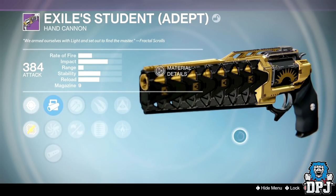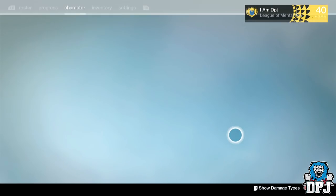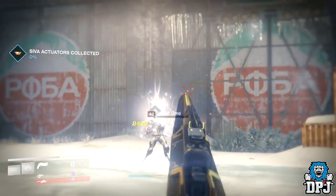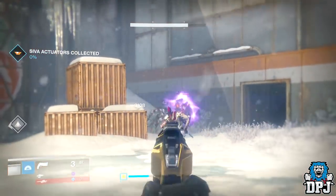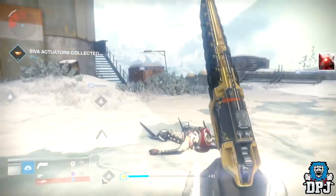The hand cannon is epic, dropping at 384 attack. It comes with Hammer Forged, Braced Frame, Explosive Rounds, Extended Mag, Firefly, and Hidden Hand. It's actually got a great setup — one you can edit for both PvE and PvP — and the design of this thing just looks absolutely amazing.